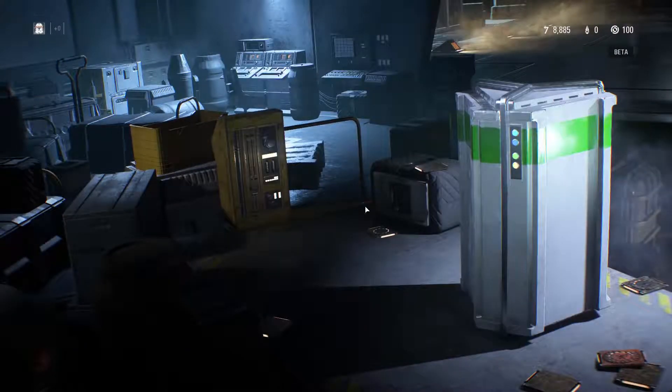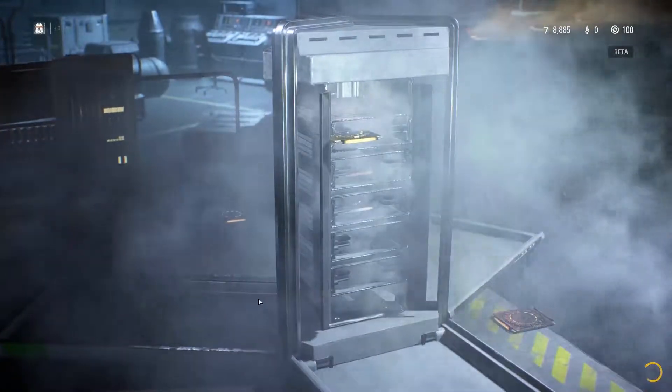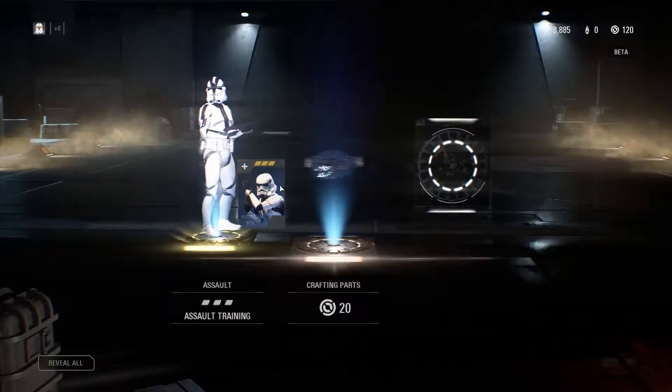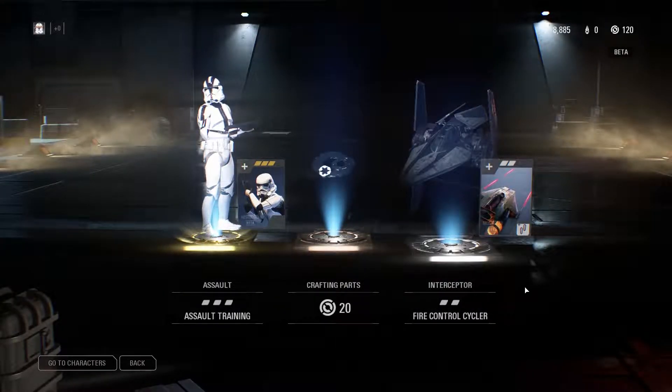So open the first crate here, see what we get — and kachow, gold! All right, gold salt, nice. That's pretty good. Crafting points, good, I don't have any of those, and an Interceptor One. Cool.